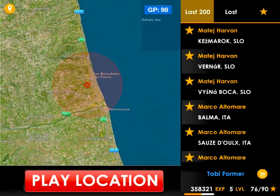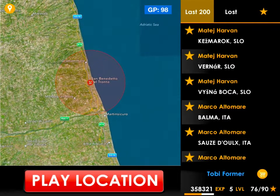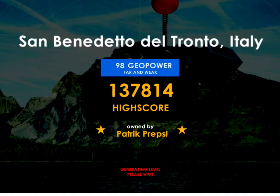I choose a city that's close to sea and it has a long city name, like here. Because the longer the city name is, the more crates to destroy are over the level. So, even more fun. The city has an owner, so I hope it will not mess a lot with our demonstration.